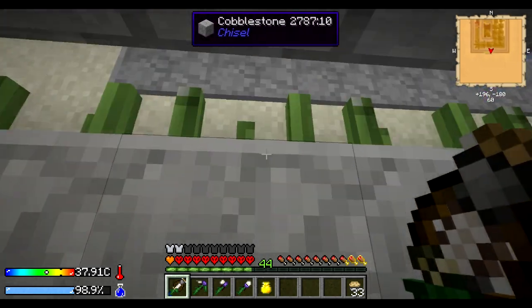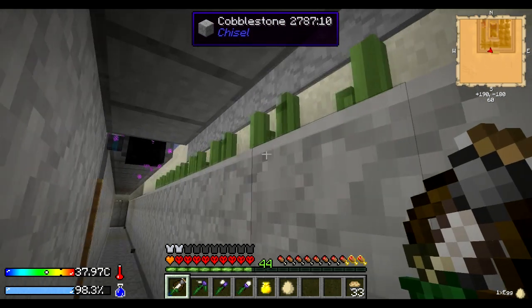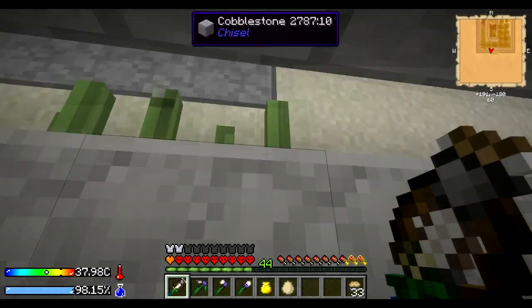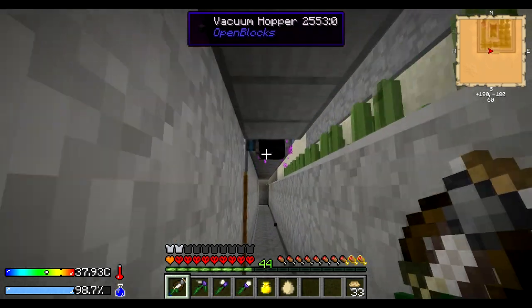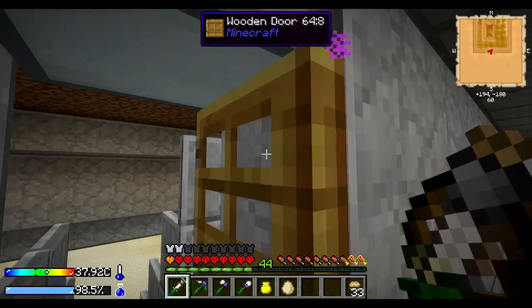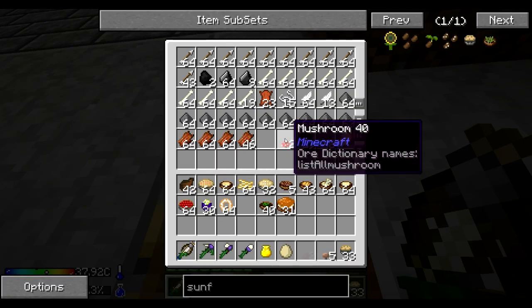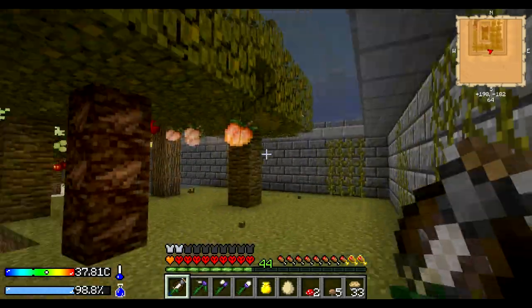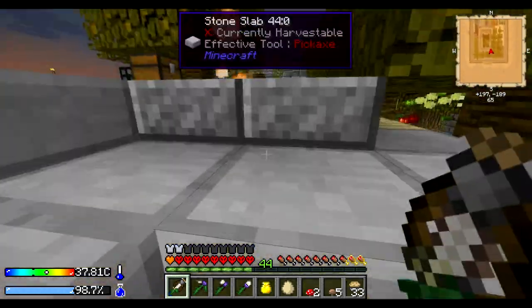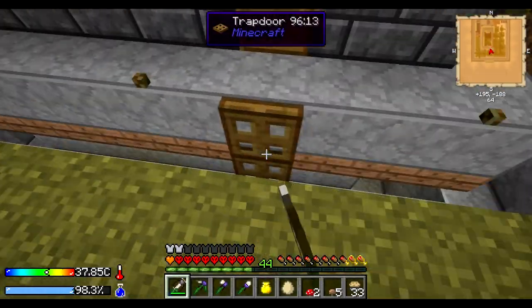I have also added conveyor belts. These things are reasonably cheap to make, and I've got them right the way around the base. Every night, all the mobs come straight to here. Not all of the items are actually collected though — I've left a gap right here as they were getting stuck and wouldn't get dragged over. But in just a couple of nights, we've just about filled this up. Got a lot of feathers from all the chickens I've been killing.